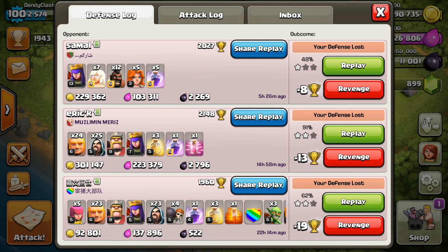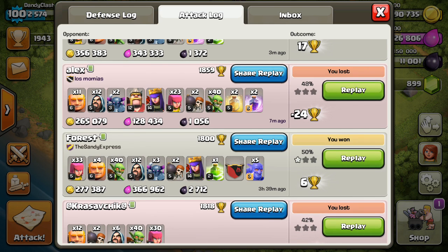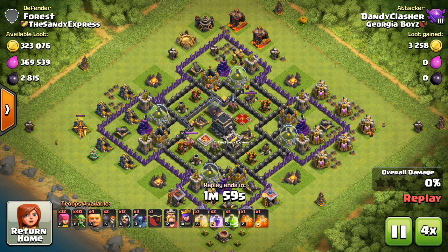I had been trying to do some stuff with the pekka-knife army with some background hogs — it really wasn't working real good. As soon as I returned back to this straight goblin strategy, the dark elixir started coming right up.